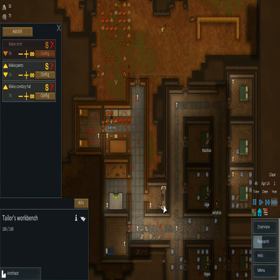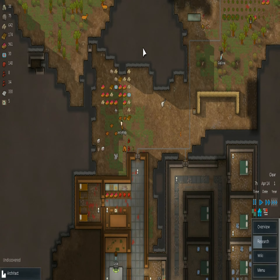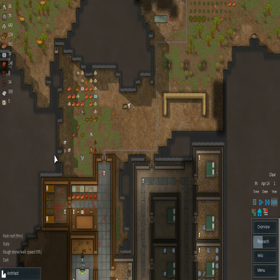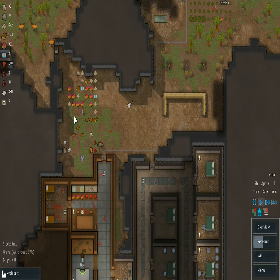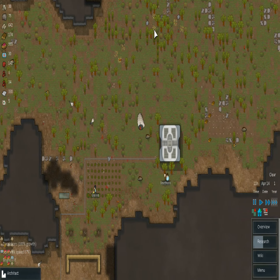Cowboy hats are the one thing that's really nice about the tailoring workbench — hat items are a little bit difficult to find. So it's nice to just give everyone a hat item so their brains are a bit more protected. If you take a bullet to the brain, your colonist is never going to be the same, that's for sure.